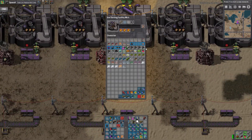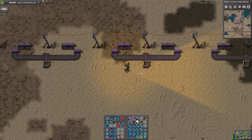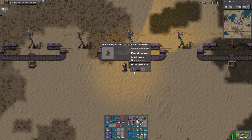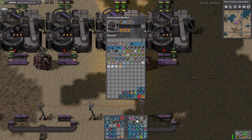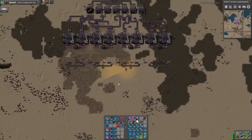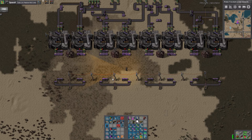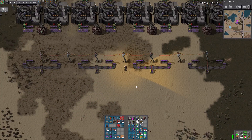This is copper. This is tin. That will allow ore to flow out of the production facility if there's less than 10,000 of it down in our base.